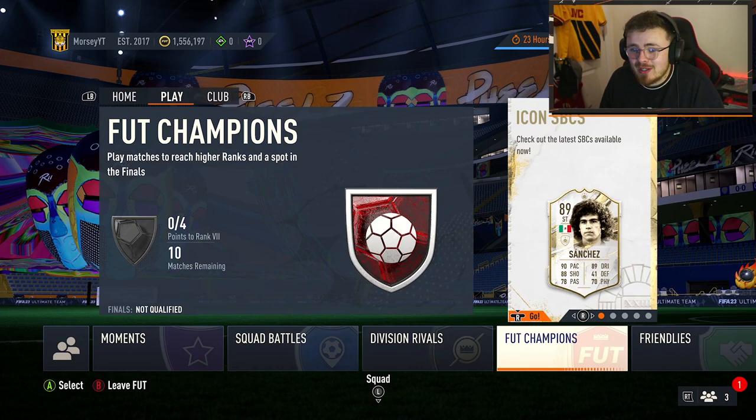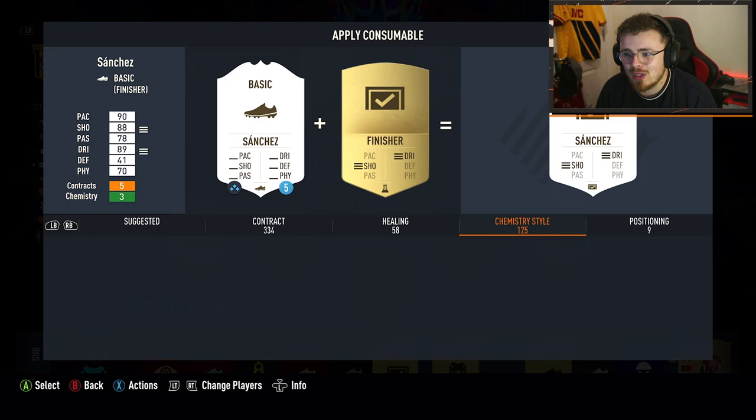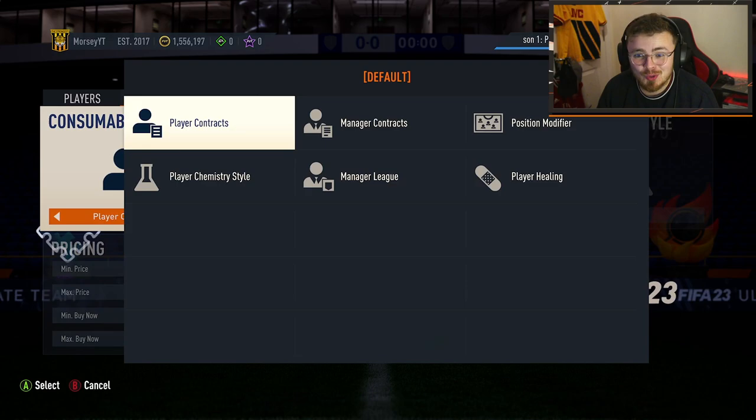If you've already got him, do let me know down below. I'm heading to Foot Champs qualifiers for this. Chemstyle for the man — you cannot make him lengthy, so I believe Hunter is the way to go. I don't have one. Of course I don't. Typical. I'll quickly buy one for 1.7k. I can't believe they're cheaper than that, which is mad. Let's stick it on the boy and get into the Foot Champs qualifiers.